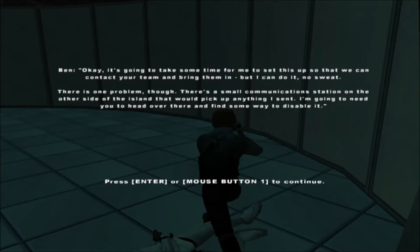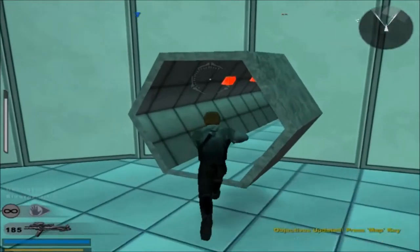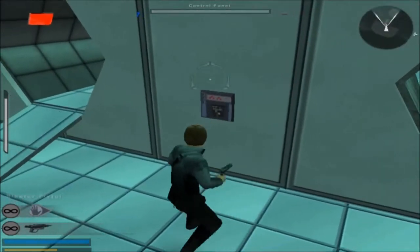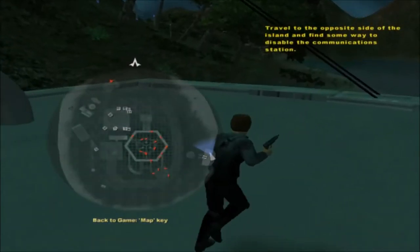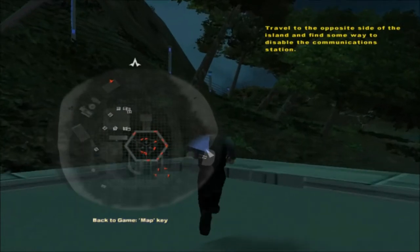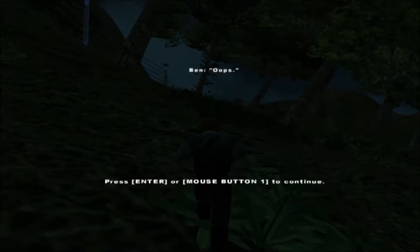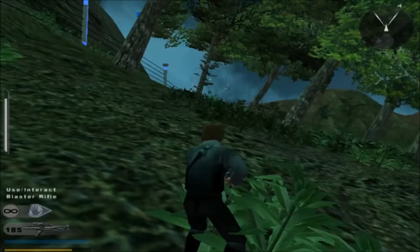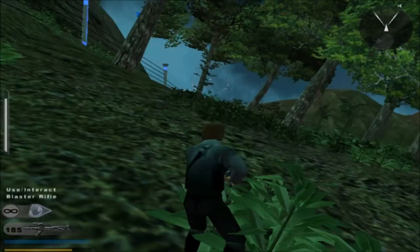It's time to contact your team. Yeah, we'll contact the team. Travel to the opposite side of the island and find some way to disable the communication station. Now this is the boring part. This is just them saying that there's a bunch of stormtroopers over here and I need to proceed with caution. That's all this is saying.